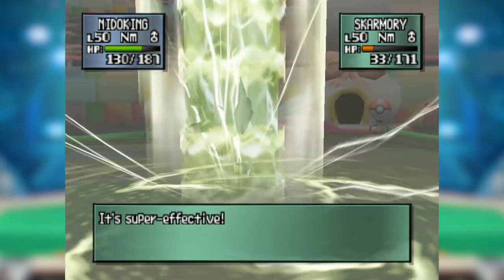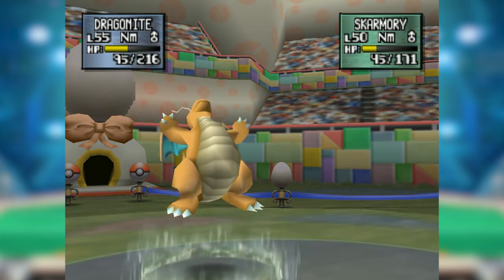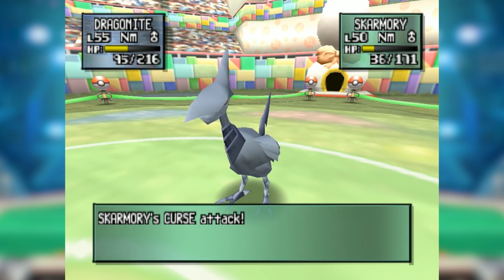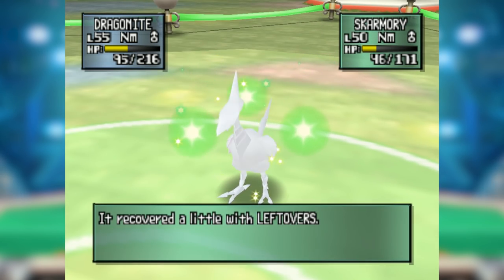Cloyster and Forretress could set up Spikes on it very easily, and other Curse phasers like Tyranitar and Steelix could under-speed it and phase it in turn. That said, all of these wannabe counters hated getting Toxicked, and roughly half the cast Skarmory could simply straight-up wall. It had its answers, but it was a staple of many GSC teams, placed in S-minus tier on Smogon rankings.